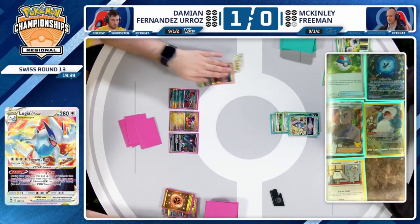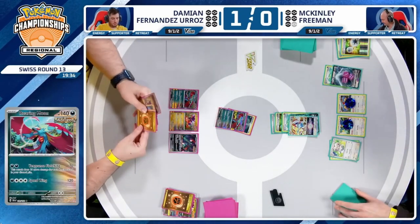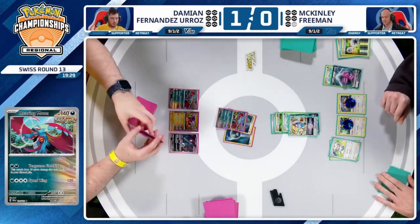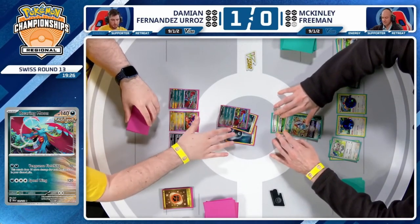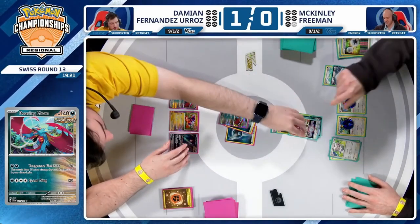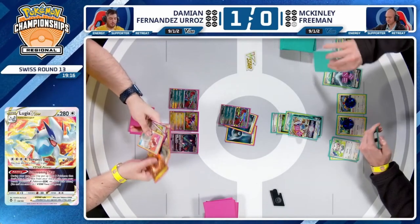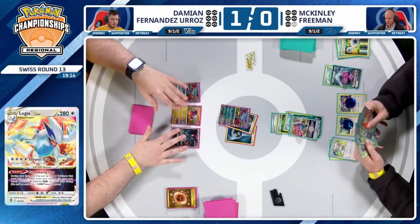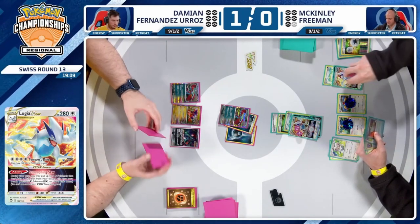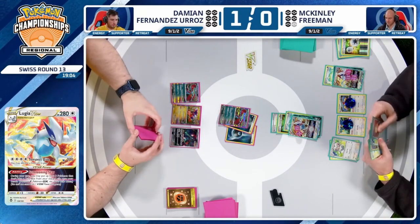There's the retreat to the V-Star, freshly powered up, and there is that Tempest Dive for the knockout. Damien needs to find something quick off the top of the deck — it's not going to be an energy, we've pulled all those. We're in theme deck mode — this is a dangerous place to be. There's no additional energies for the next turn, this is nowhere near a knockout, and Lugia is going to be eating good in game two. McKinley looks almost surprised — finds an Ultra Ball off the top of the deck.